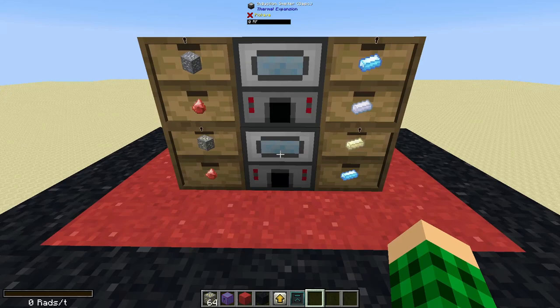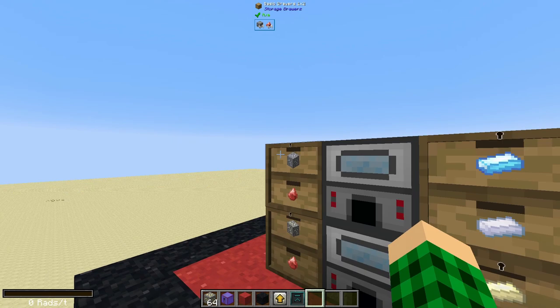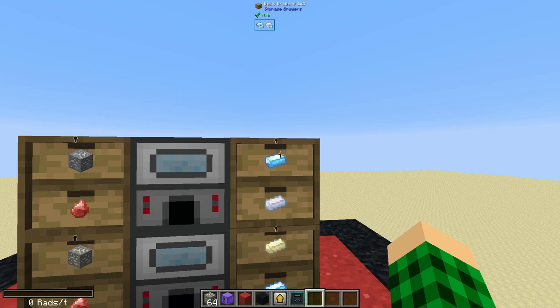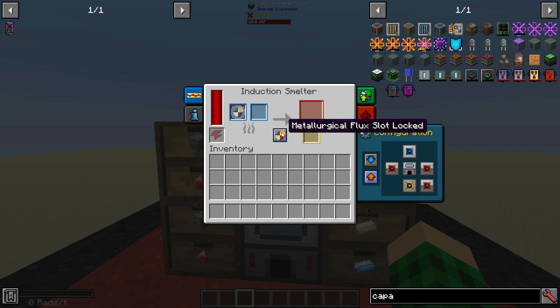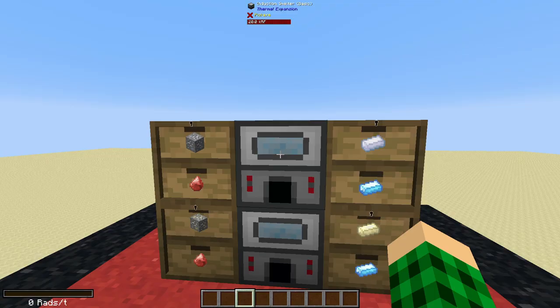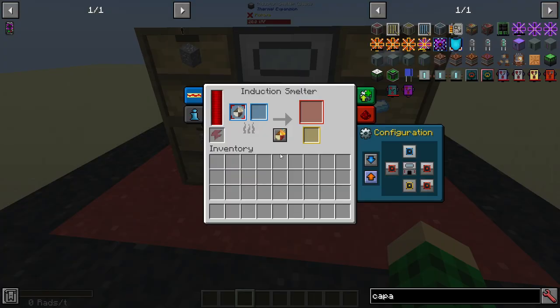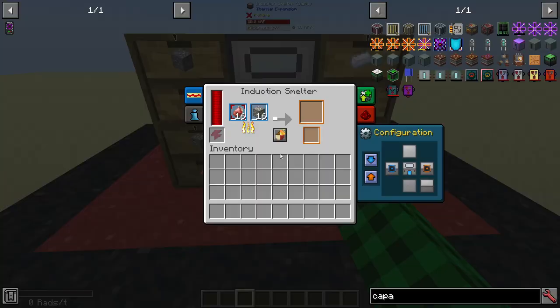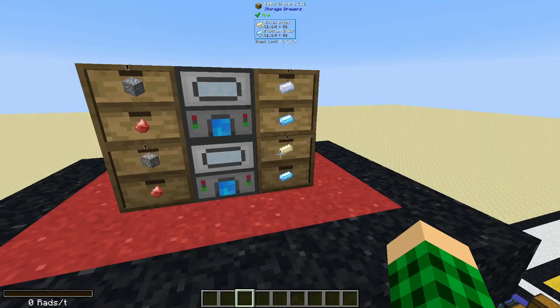Take the cinnabar from pulverizing redstone and bring it to the induction smelters. Process nickel ore with cinnabar to get a 100% chance of platinum, and process iridium ore with cinnabar to get a 100% chance of iridium plus platinum. To set up the induction smelters, use the metallurgical flux slot which locks the left slot to only accept cinnabar. Shift left-click to enable auto output, set auto output to the right, and input from the left.